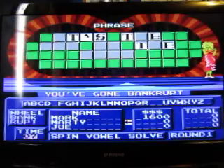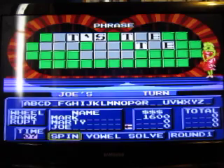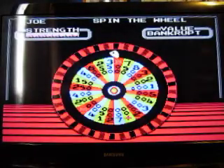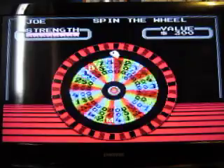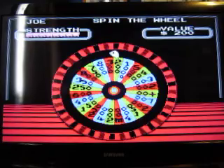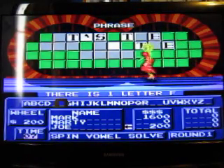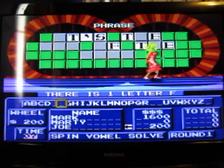Well, Marty, don't say anything — you're looking at it bankrupt. Joe, it's your turn. 200. Going for an F. And there's an F. Not enough to buy anything, though, so it spins in order.